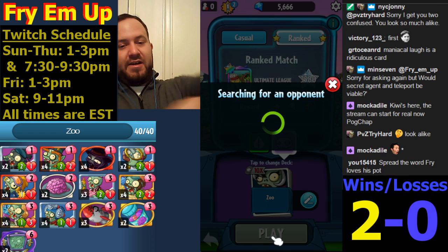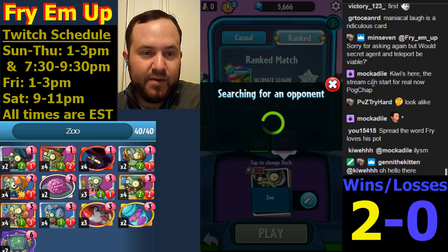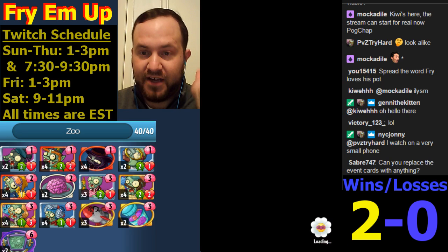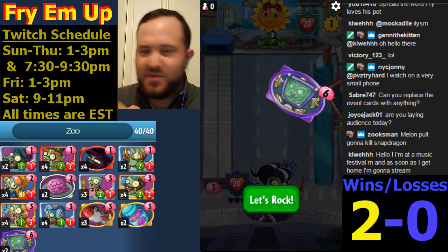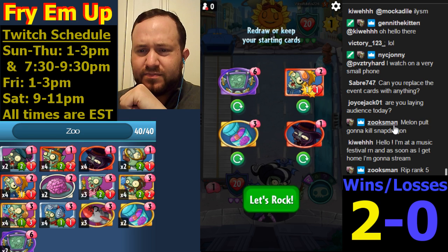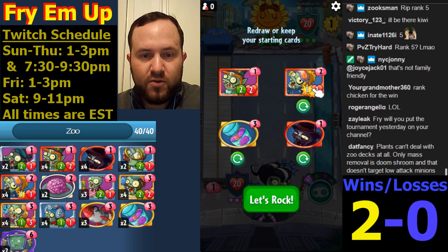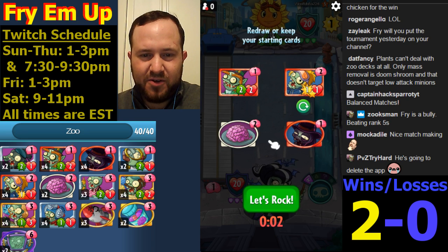That guy definitely had some Snapdragon value which is a really good card against this deck. Would Secret Agent and Teleport be viable? It could be - I happen to not do it in this deck because the two best cards for Secret Agent are the Loudmouth and the Electrician. Those are the real value ones because they end up being huge minions, especially the Electrician. It's good on the Brain Vendor and Leprechaun too but not quite as good. That's why I really opt to not put Teleport in this deck - if you don't want to be teleporting in gravestones, you want to just play them and get the value right away.